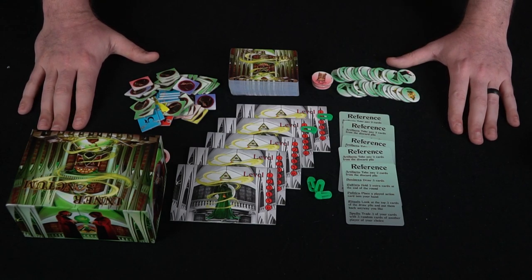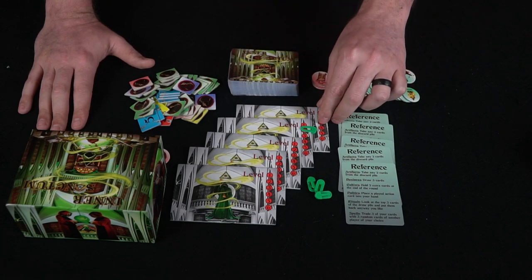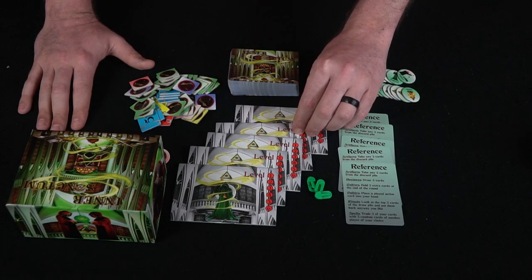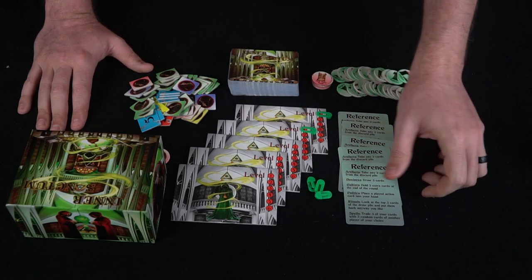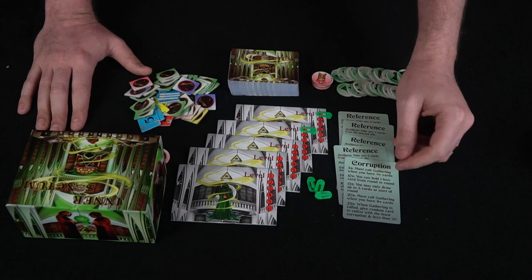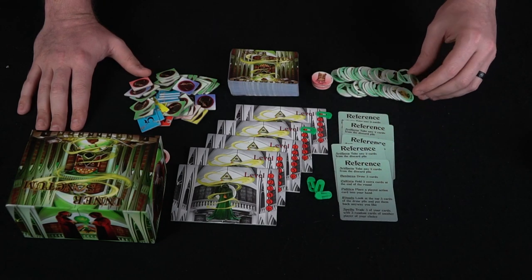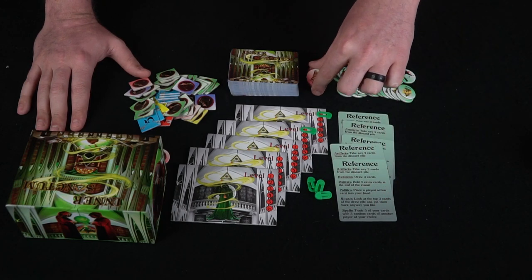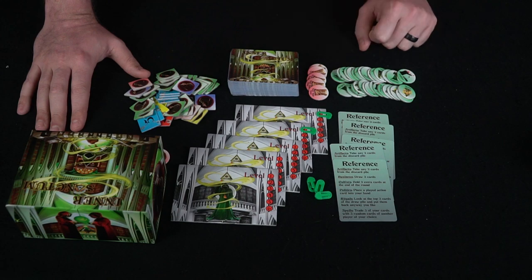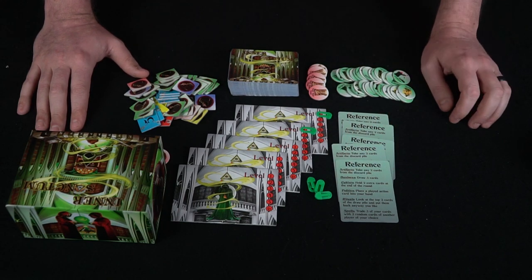Here we have Inner Sanctum and everything included. You get a big stack of cards, your player board with a token symbolizing your level — everyone starts at level one. You get reference cards with a front and back side: one side shows your corruption tracker, the other shows the different tokens you can gather and the bonuses they give. You also have tokens for selling your soul — each player can sell their soul once — and tokens you collect as you gather sets.